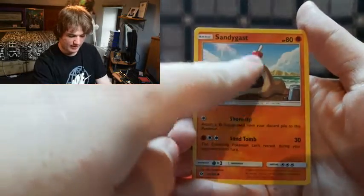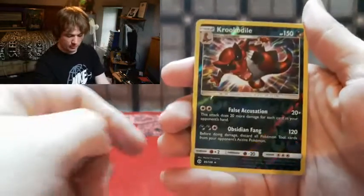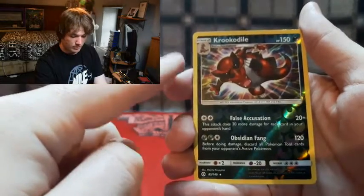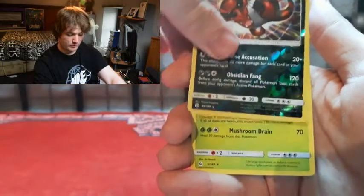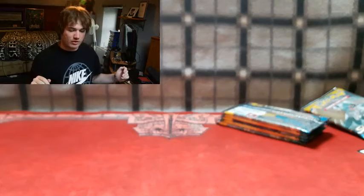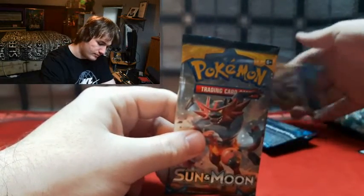We got another new Pokemon, Skarmory - that just looks so badass. Then Crabrawler and another new Pokemon, Sandygast - I haven't managed to find it in the game yet. The reverse holo is so new; the image design is different, and the reverse is also a holo - those are really hard to get. Our first rare is a Passimian - it's a regular one, but first packs are sometimes not so good anyway.